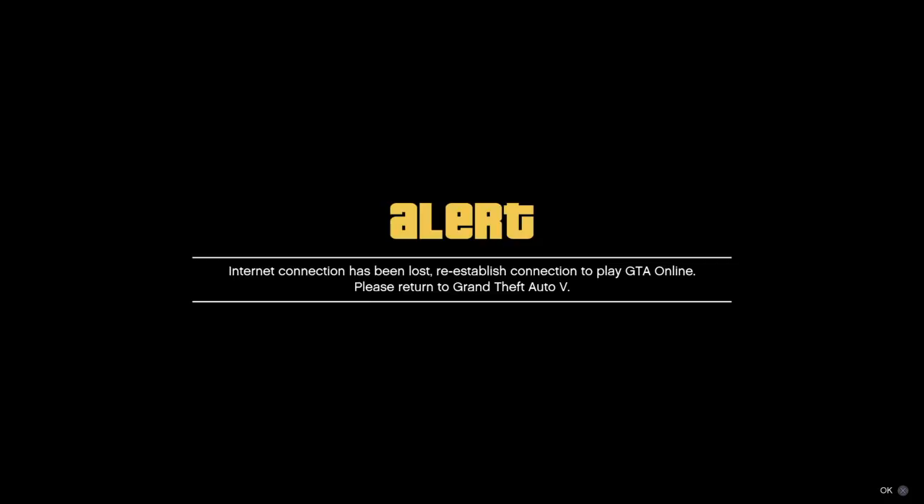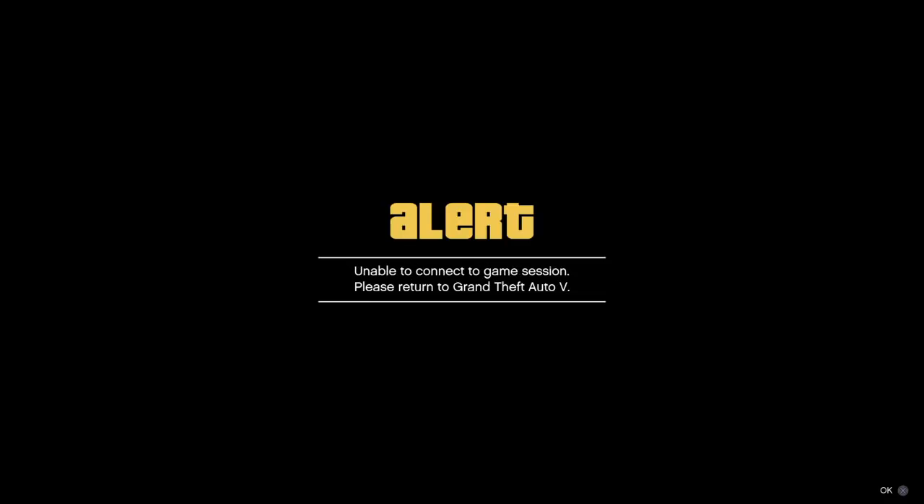The internet has been disconnected and you're going to get an alert. To disconnect your internet on PlayStation, press the PS button, go to settings, go to network, and there'll be a little checkbox — uncheck it to disconnect, then go back to GTA and reconnect it. On Xbox or PC, I guess you can just disconnect your internet cable from your PC and plug it back in, or unplug your Wi-Fi. I'm assuming Xbox has a similar setting — if not, just unplug it and plug it back in.